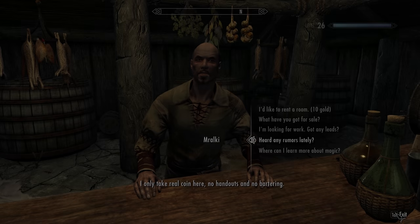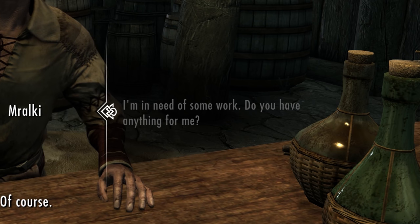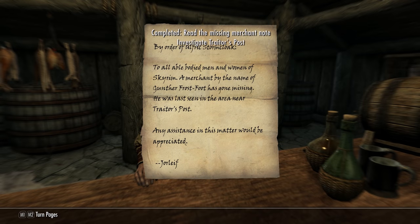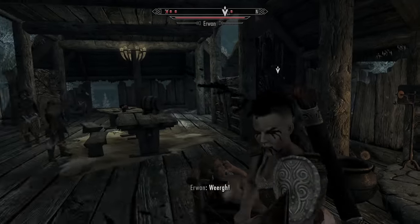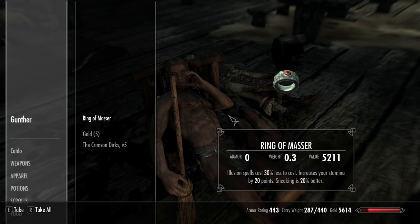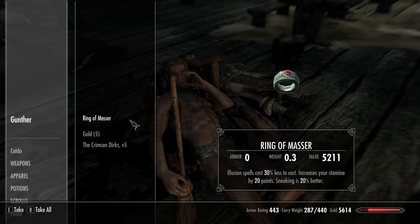To start this quest, go to an innkeeper and ask about rumors. After that, a second dialogue choice should come up: 'I'm in need of work, do you have anything for me?' The innkeeper should hand you a note and start the quest Missing Merchant. The note guides you to Trader's Post, east of Windhelm past the farms. Part of the bandit crew includes two named individuals — Erwan and Gunther. While Erwan provides context, Gunther's body contains the Ring of Masser and Crimson Dirks Volume 5. The ring is triple enchanted: reducing illusion spell costs by 30%, increasing stamina by 20 points, and improving sneak by 20% — a ring nearly everyone can benefit from.